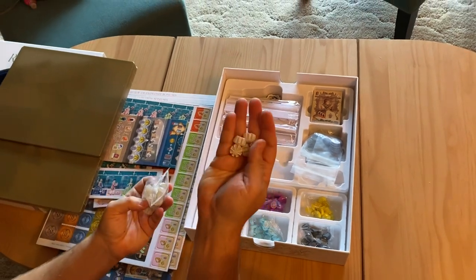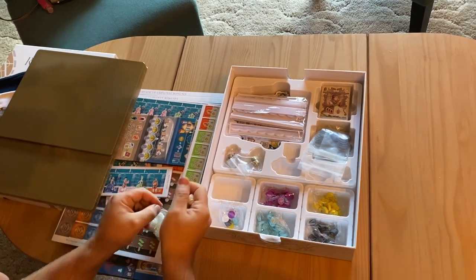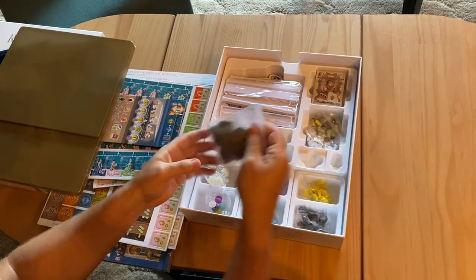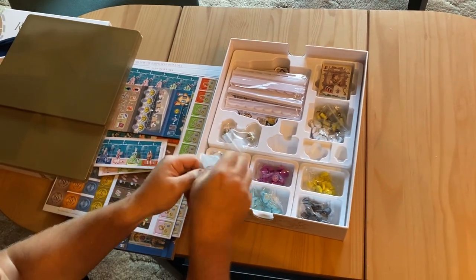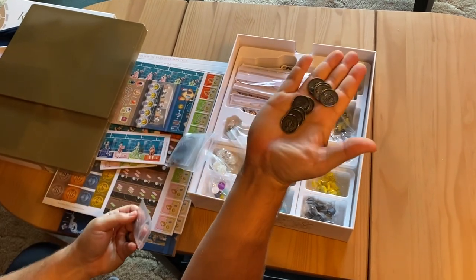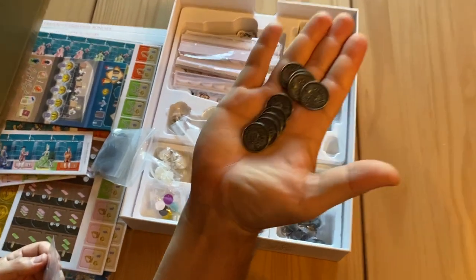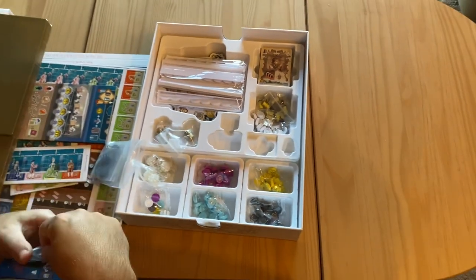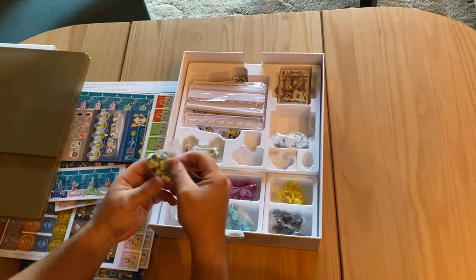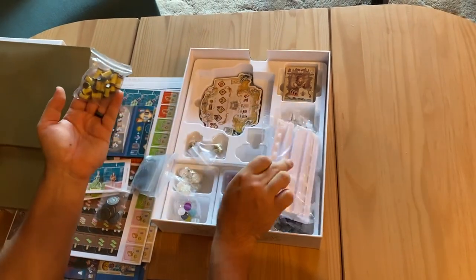Here's all the good stuff — got the little dress pieces. I can only assume those are a bunch of wooden bits for the players. Some awesome looking gold coins — take a closer look at those cool looking coins. We've got some little sewing pieces and some different player trays.